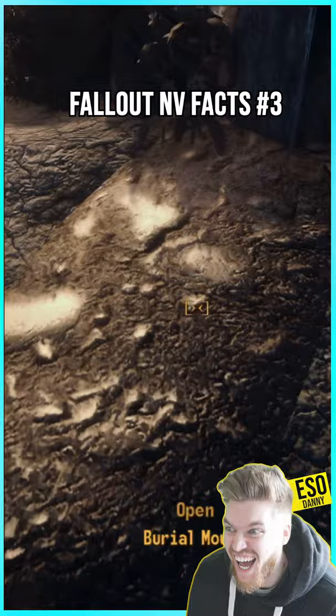But inside the abandoned farmhouse you will find the unique machete, Chopper, located on the oven. But don't forget to take the lockpick magazine on the floor next to it.